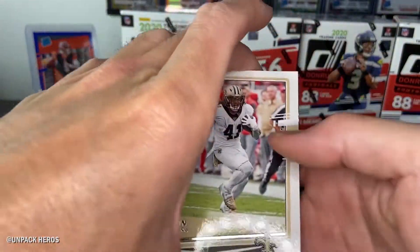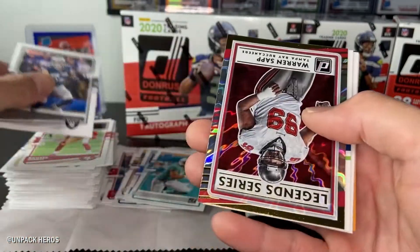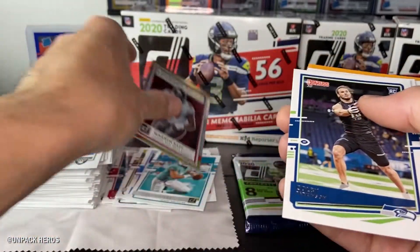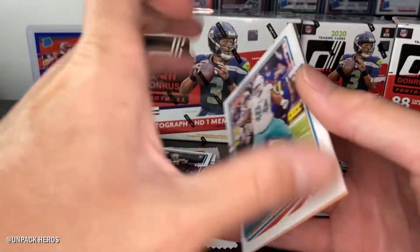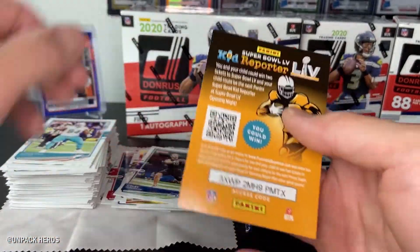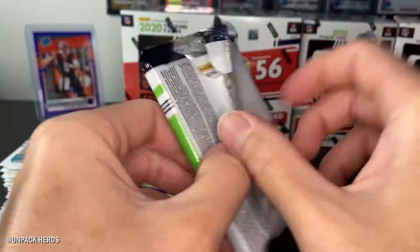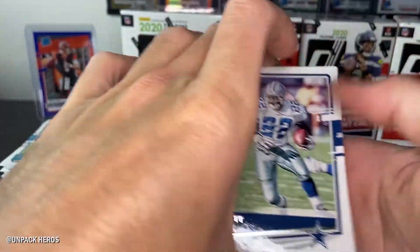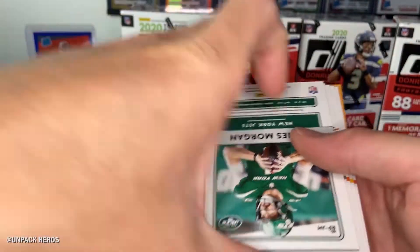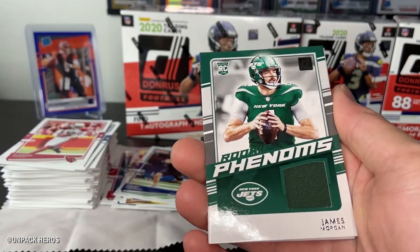We got Alvin Kamara, Richard Sherman, Jason Wynn — and we have our first insert, Legend Series Warren Sapp. Nice looking card. It seems like they don't have as many inserts in these packs. There's definitely a lot less inserts coming out of these packs. And we have — an Autograph? No, a Mem Card! We hit a Mem Card and 400 points — not bad.